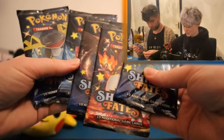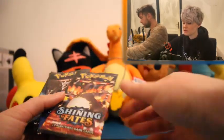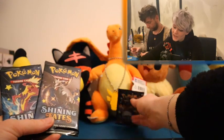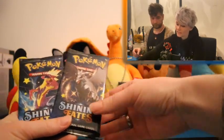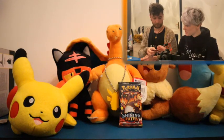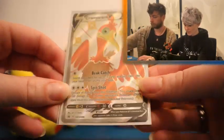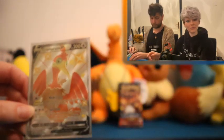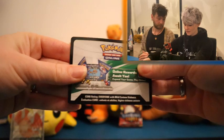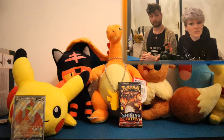Five Shining Fates packs, guys, which means we will do a pack battle. Whoever gets the most pulls will get to open up the last pack. I think the charger should be the prize pack. Do you want the bird or the electric thing? So yeah, we've got the Cormorant promo. I'm not the biggest Cormorant fan, but it's cool that this is a shiny promo card, actually. We've also got the tin code card — if you want it, head on over to our Instagram, because we always give away the tin and box cards on our Instagram.